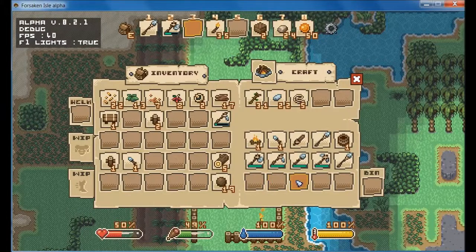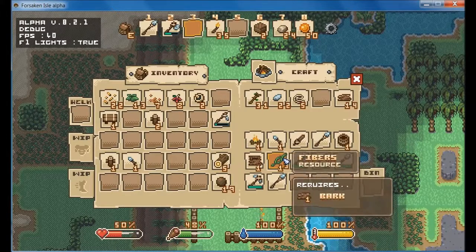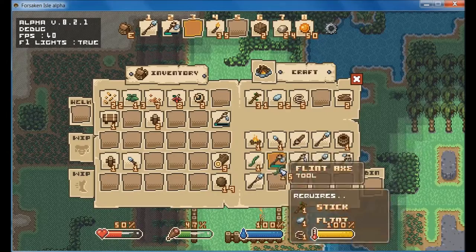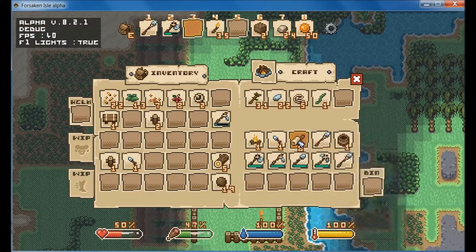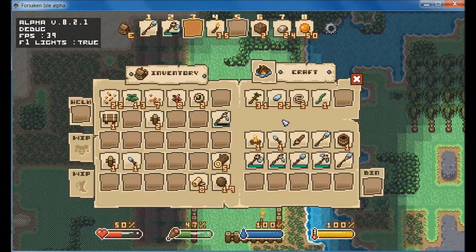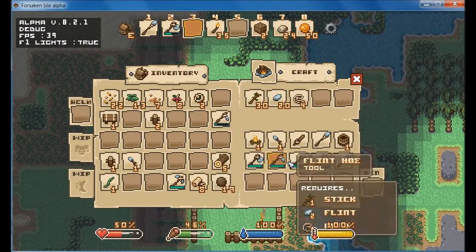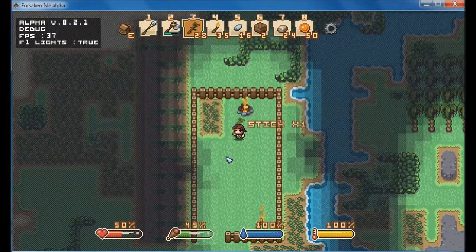Do we have any fibers? No. Any bark? We've got 17 bark. Right. We've got some bark. We will make a load of fibers and we will make a load of bandages. Stick them down there. Right, I don't need that right now. We need the pickaxe, and I assure you, you need more than one — like three. That should be enough.